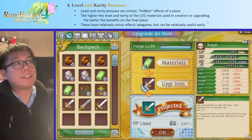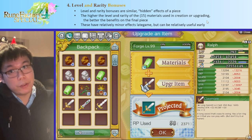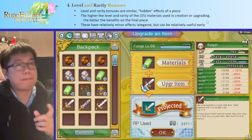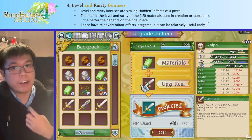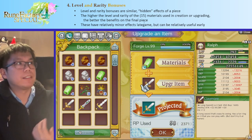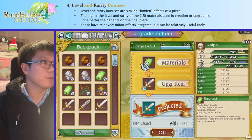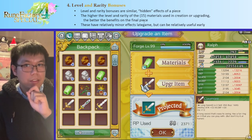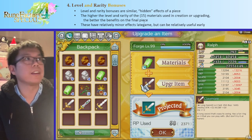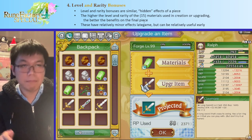Next up, part four: level and rarity bonuses. These are somewhat hidden effects of a piece. The higher the level and rarity of the materials — up to 15 materials total, six crafting and nine upgrades — the better the benefits on the final piece. Every material we use has its own level. This emerald is level three. They all add up, and the total level of those materials gives an extra bonus. These are relatively minor, especially late game, but early on they can be pretty useful.